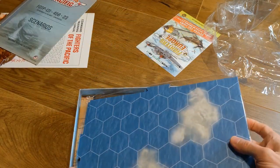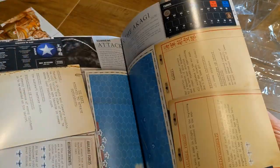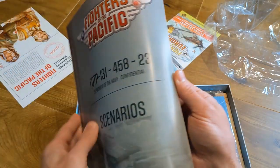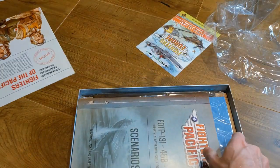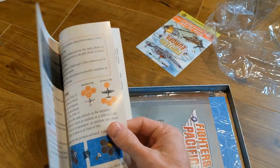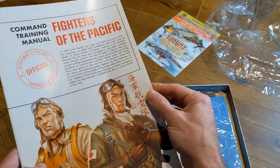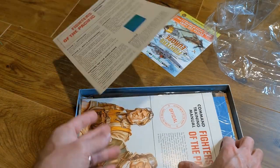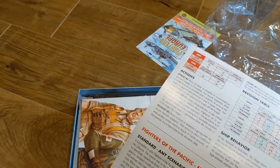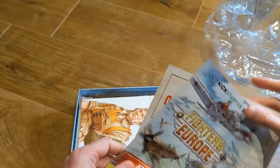Now we pick up the scenario book, which is set up almost like a mission briefing — with the layout of planes and ships for each scenario and how to win. Then there are the rules, which are about 10 to 12 pages total with lots of pictures and quite an easy read. Fighters of the Pacific also has a solitaire mode, which is pretty neat — Fighters of Europe didn't have that, so that's a great addition.